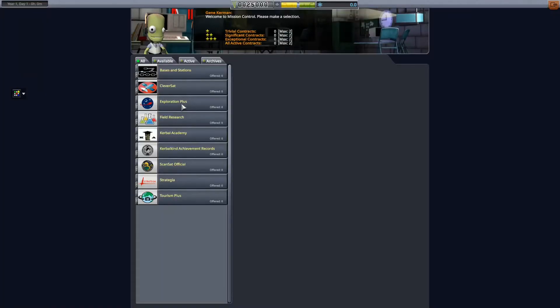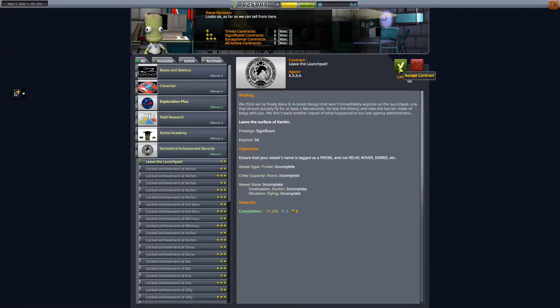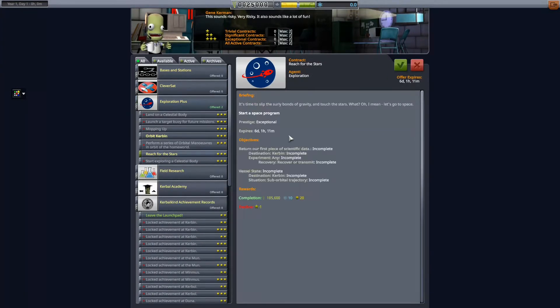We're going to start off by grabbing a few contracts. First off, we're going to grab the contract to leave the launch pad, and then we're also going to get Reach for the Stars. With those two contracts — they're suborbital contracts — we're going to need a rocket.